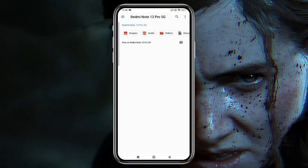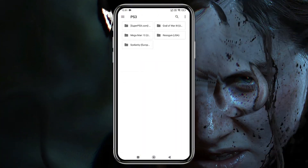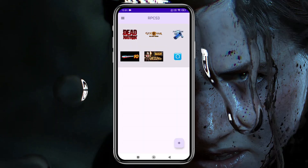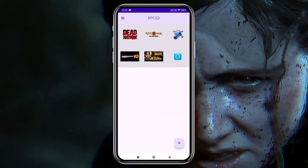Let's add games. Simply click on Install ISO or PKG and navigate to the folder where your games are stored. I have a few games that I own, and you can even play high-end titles, so there's no need to worry about performance. Once selected, the game will start booting.